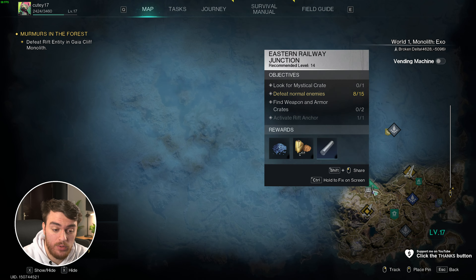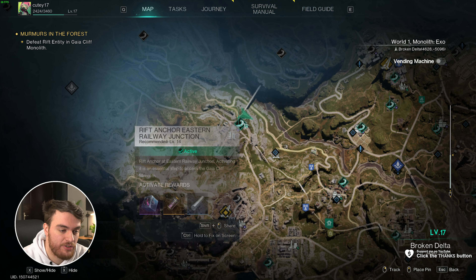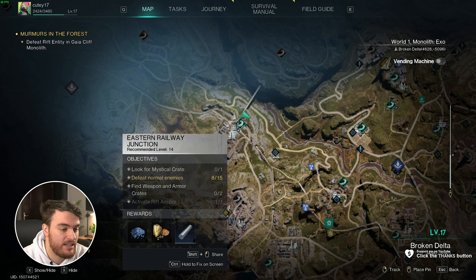So, on the southeast side of the map, all the way over here — zooming in — this section is the Railway Junction. Right next to it is the Eastern Railway Junction.